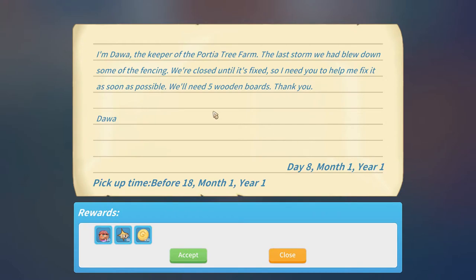I'm Dawa, the keeper of the Porsche tree farm. We know where his tree farm is. The last storm we had blew down some of the fencing — we're closed until it's fixed, so I need you to help me fix it as soon as possible. We'll need five wooden boards. I don't think we can do that right now because wooden boards need hardwood, which needs the second tier of axe, which we don't yet have. Pick up time before the 18th day, month one, year one — so we've got about 10 days to get this done. Let's accept this.